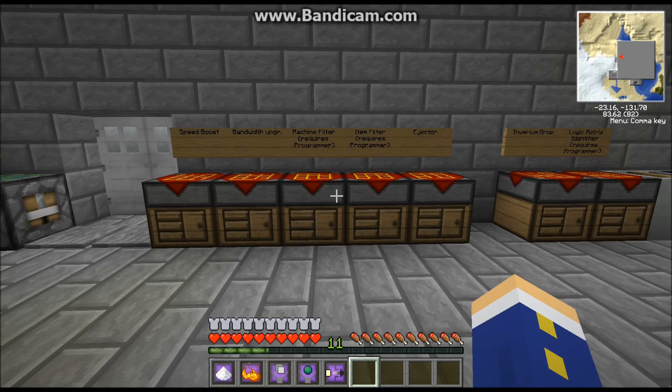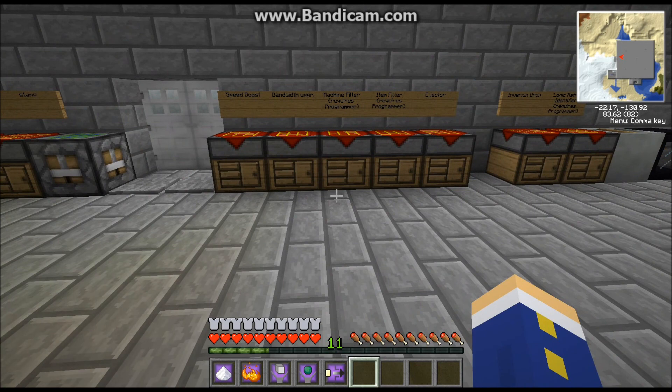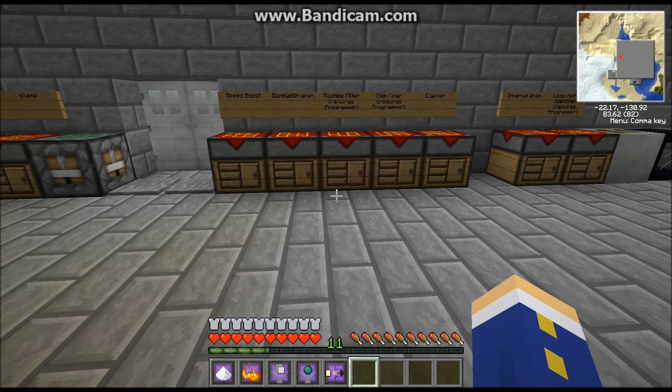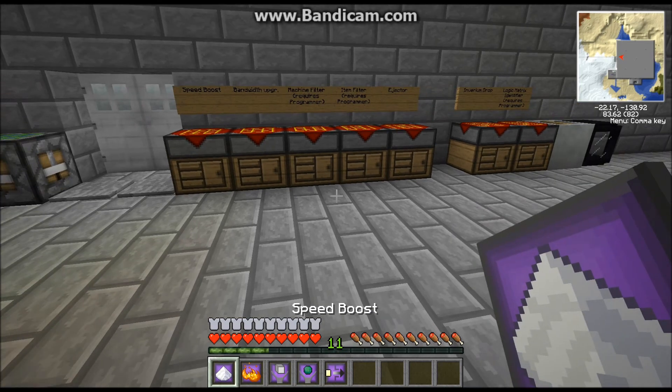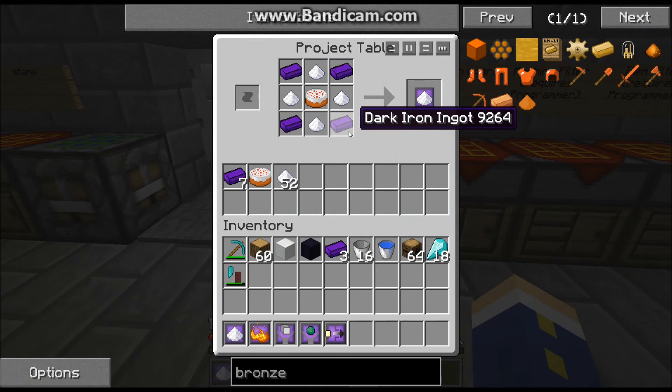Welcome back. Last time I went over the router and what it does. This time I'm going to show you guys the upgrades you can apply to it. First we're going to talk about is the speed boost, and here is how to make it: take your dark iron, some sugar, and a cake — you get a speed boost upgrade.